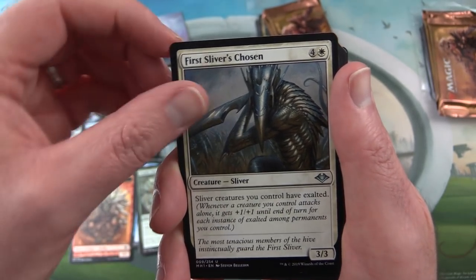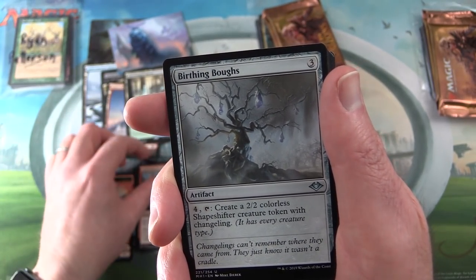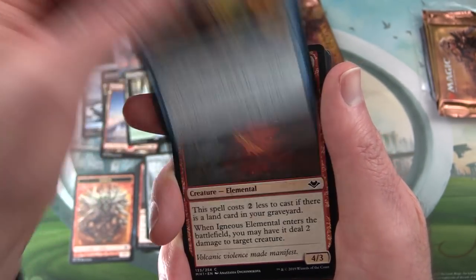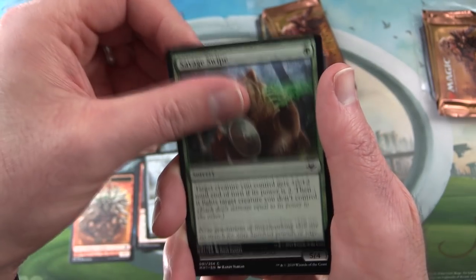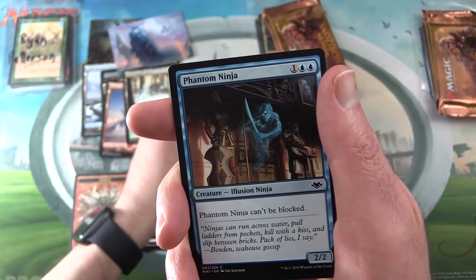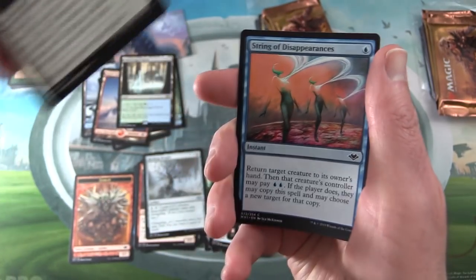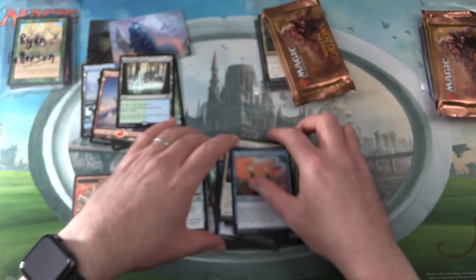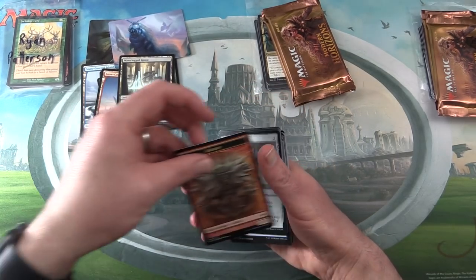Next we have First Sliver's Chosen, Hollow Head Sliver — who's a fan of the slivers? — and Birthing Bows. For the commons we have Prohibit, Igneous Elemental, Amorphous Axe, Savage Swipe, Mother Bear again, Phantom Ninja, Reckless Charge, Answered Prayers — instantly recognizable Seb McKinnon artwork — and String of Disappearances again. So we'll stack things and move them over.